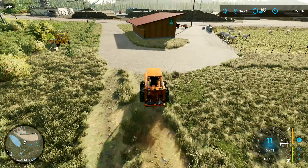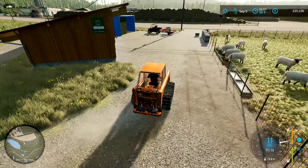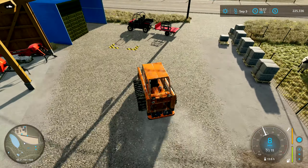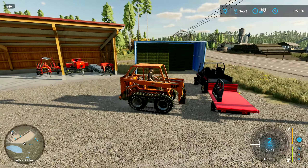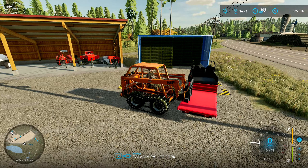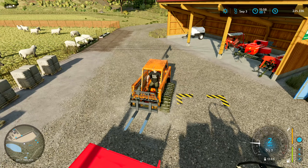All right, let's put this guy here. We'll get the trailer loaded up. I have to start the engine to put the tailgate down — come on, Farm Sim. So dumb. All right, let's go get the skid steer.